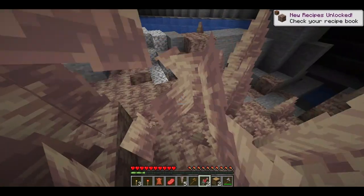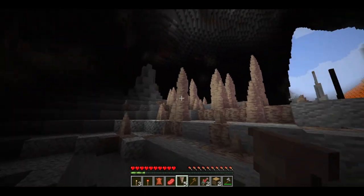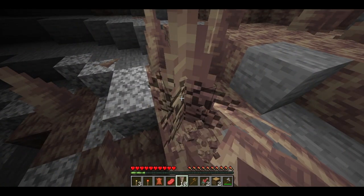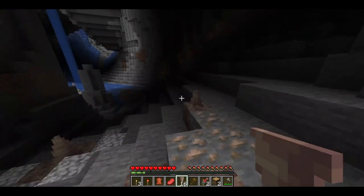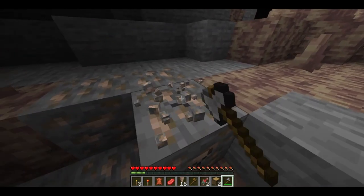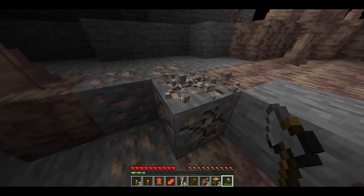The next thing you want to do is just go over here and get some dripstone, and then you want to go ahead and get some more. You want to make sure you get enough to get some stacks, because you're going to need some stacks of it. You're also going to have to go over here to this iron and pull out your axe. Now you simply must break it. But remember — do not have that card in your inventory from earlier.